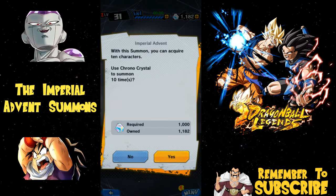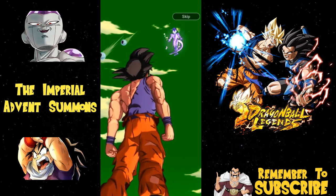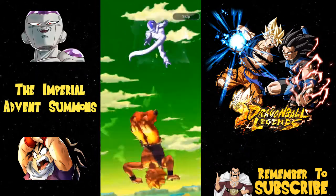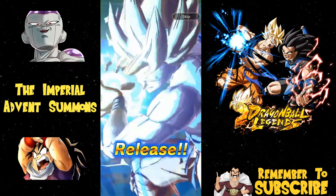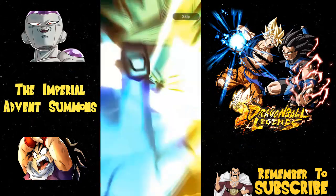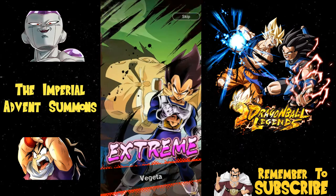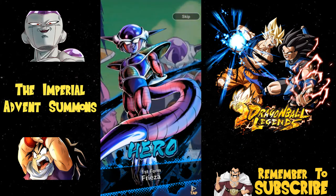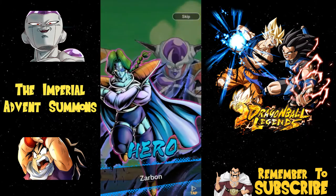All right guys, one more set of multi summons, and I will not be doing summons for a while because I won't have any more crystals and I don't plan on buying any unless a new character pack comes out. We got three pods - Frieza has that blue/purple aura and Goku went Super Saiyan. They're even with their fights. Please give me Frieza! Look at that anger, look at that face - his nose is really big right now. It would be interesting if Cooler showed up to aid Frieza - that would be cool and hopefully a guaranteed sparking.